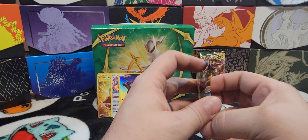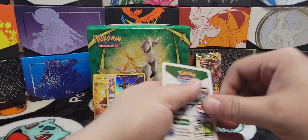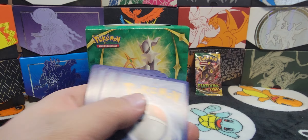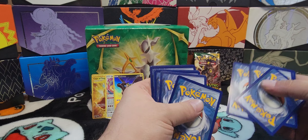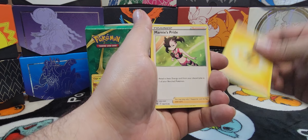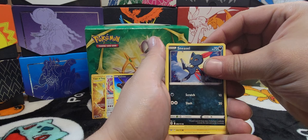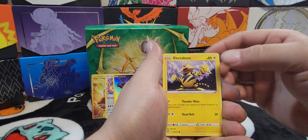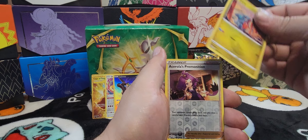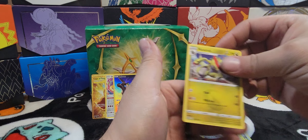Alright, next Brilliant Stars pack. Lightning, Marnie's Pride, Blender Policy, Luxio, Sneasel, Beidorf, Electabuzz, Chimecho, Gible, Acerola's Premonition, and Archeops.